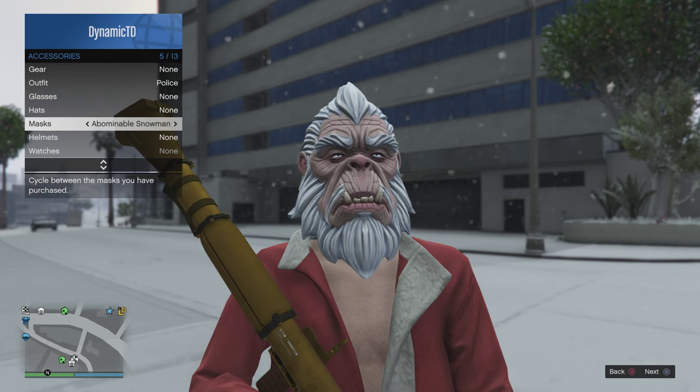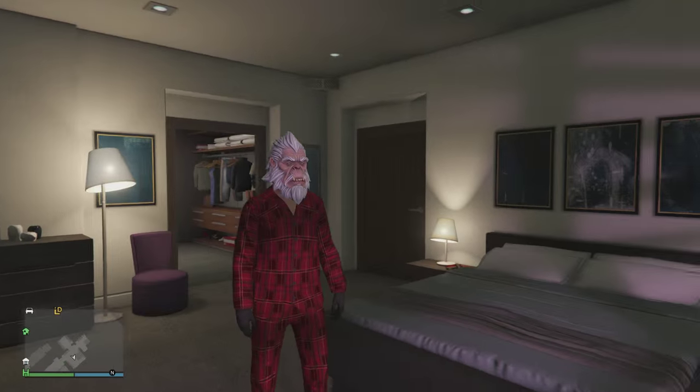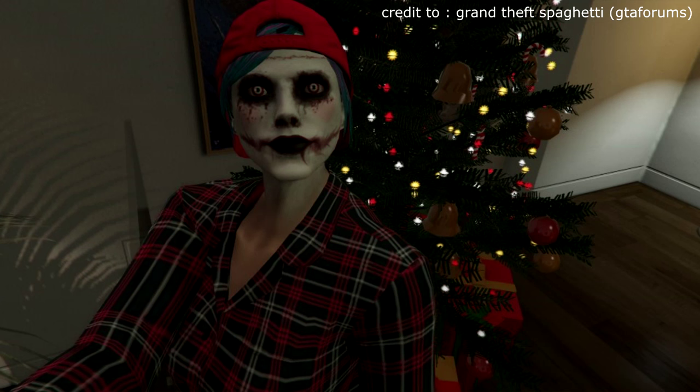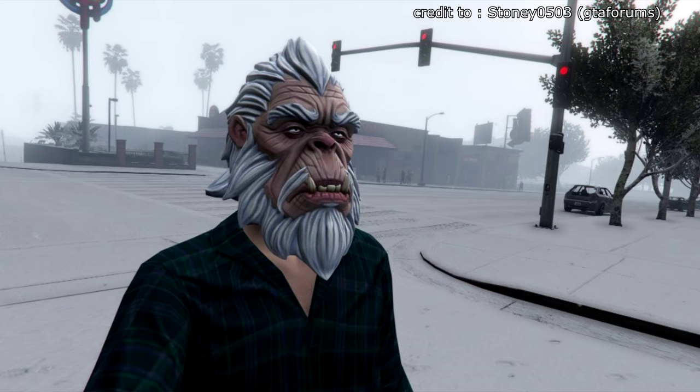The next thing is the set of pajamas, and this can be different for anyone. I ended up receiving the red check pajamas, but I believe there's a black check pajamas or a black striped check pajamas and also a blue version as well, which you can possibly receive. You'll see some images of those — be sure to let me know which ones you received down in the comments below.